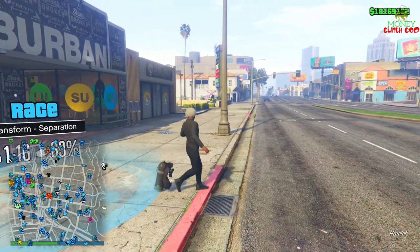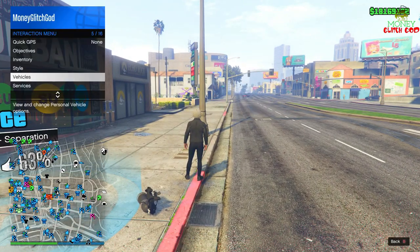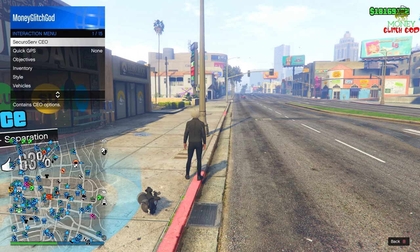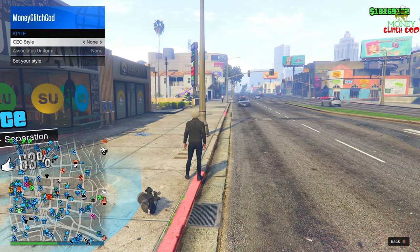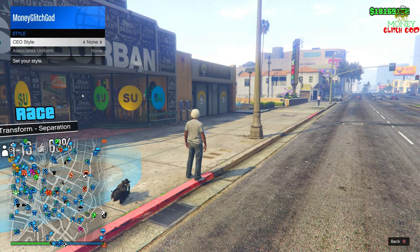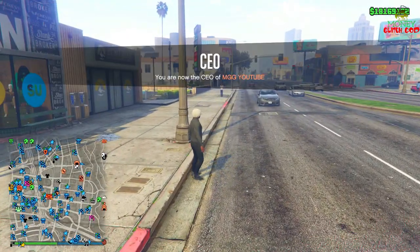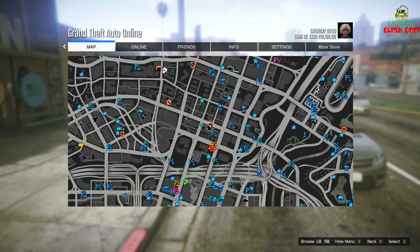Accept the first alert, decline the second one, and it puts us right in front of this clothing store. Now you know you hit the glitch when you go to SecuroServ, register as a CEO. You should have done this on the dock. Go to management, go to style.